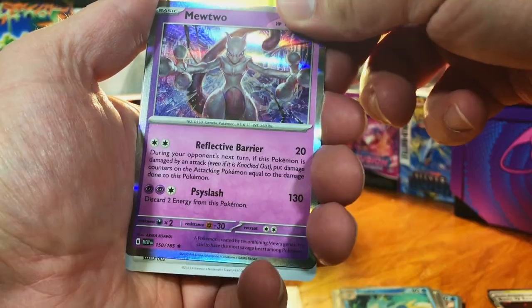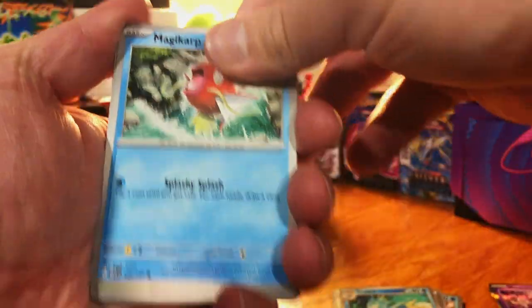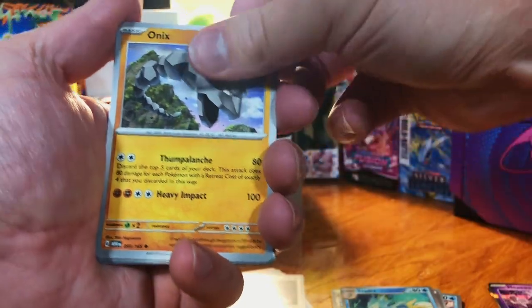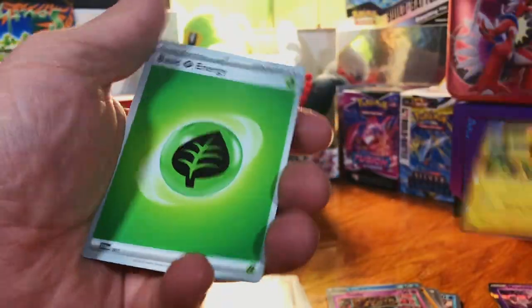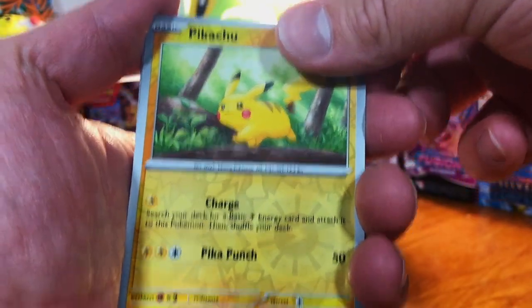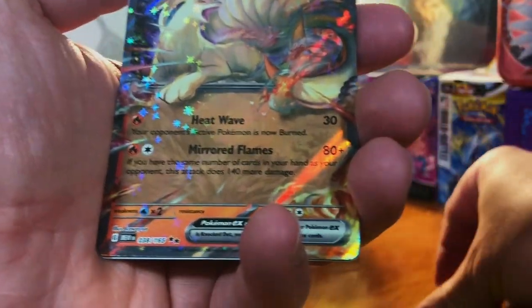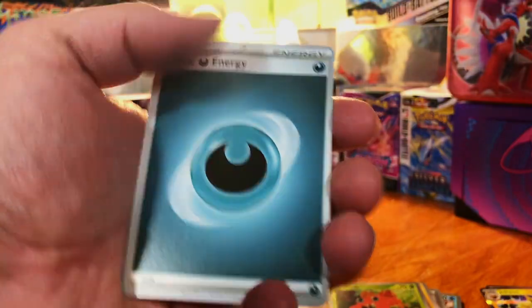I really like that Mewtwo — that's cool. There are so many good cards in this set, it just takes me back to the base set days I grew up in. Only one hit so far, not counting those beautiful promos, but there's still time. Reverse Pikachu — very cool, love me a Pikachu. We got something — I have not seen this card pulled that much. I like the Ninetales!